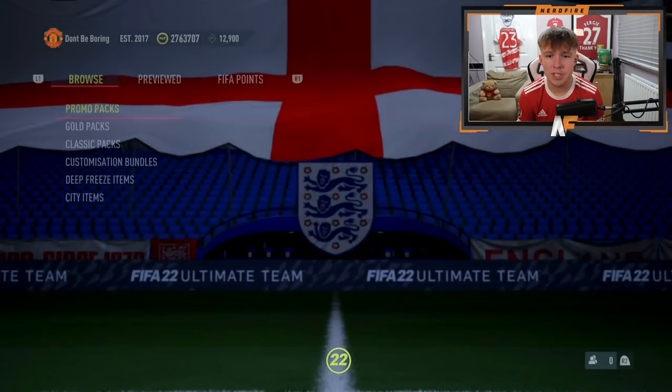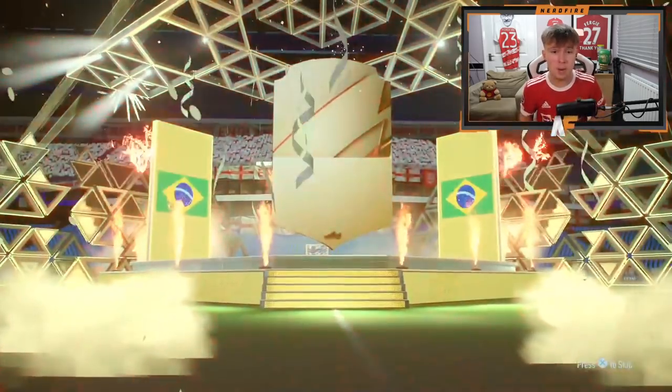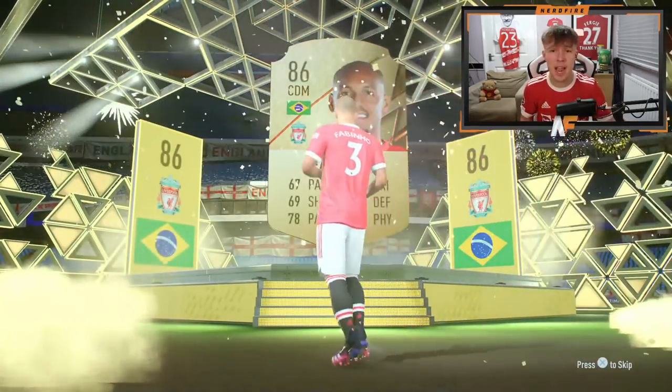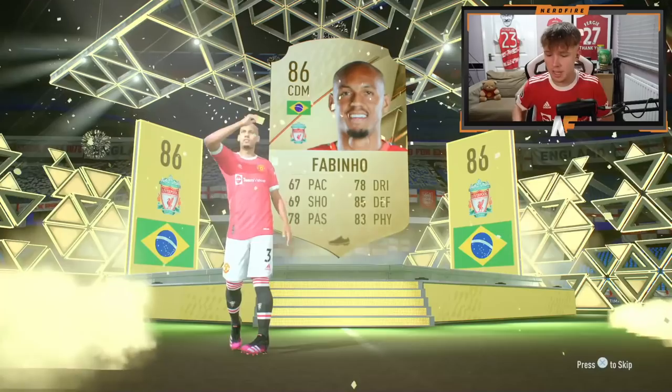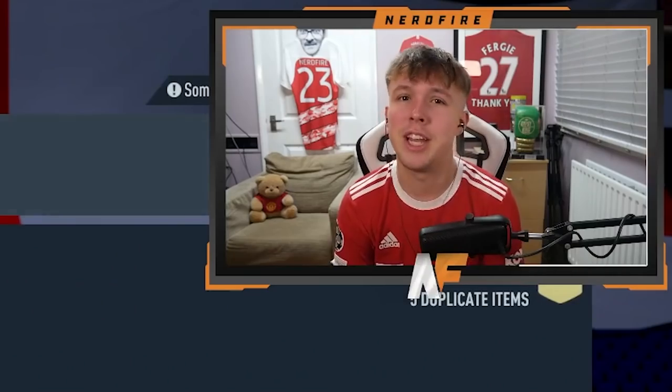That was the perfect start! Let's open a Premium Gold next. Oh, it's another walkout - it's going to be Brazilian this time, a CDM - it's Fabinho! We are kicking this pack opening off with good pulls. This is a very good start compared to yesterday. Anything behind the Fabinho though? Sadly not, but it's a walkout so we cannot complain.